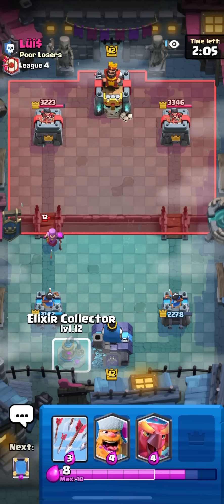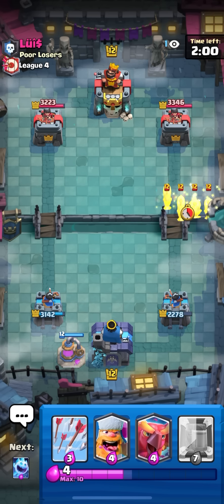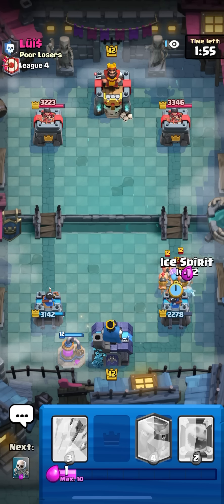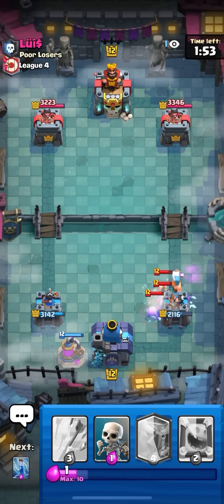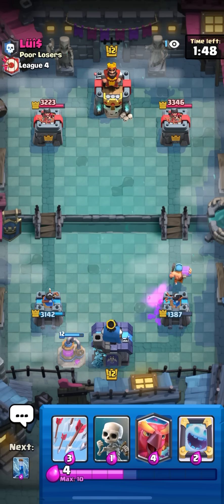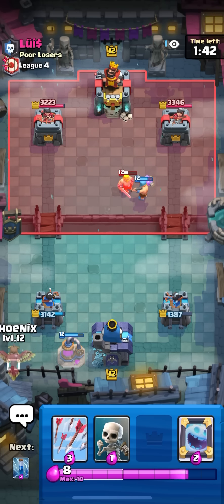They get a lot of value just because mother witch and zappies kind of died to arrows and zap. Gotta be careful when I do that. I'm gonna go pump in the back here - might go pigs so if he does I'm gonna go lumberjack. Don't want to go phoenix on it because I'm trying to phoenix in the back and mirror. Just gonna go lumberjack on defense, go ice spirit to freeze it a bit longer so I don't lose my whole tower.